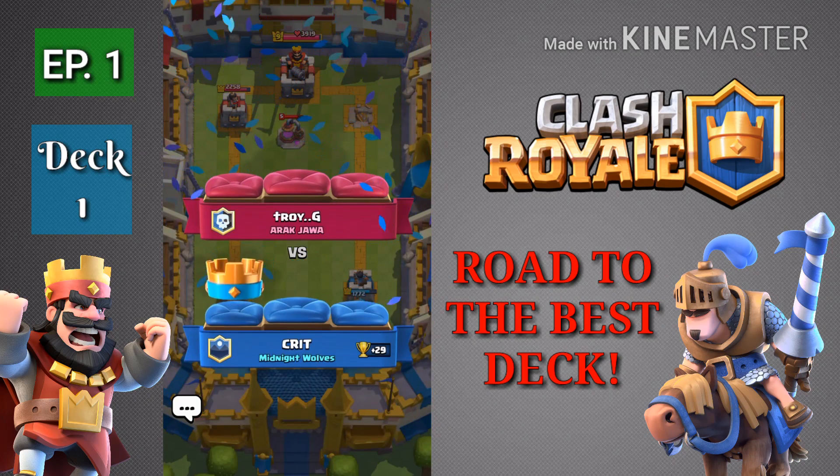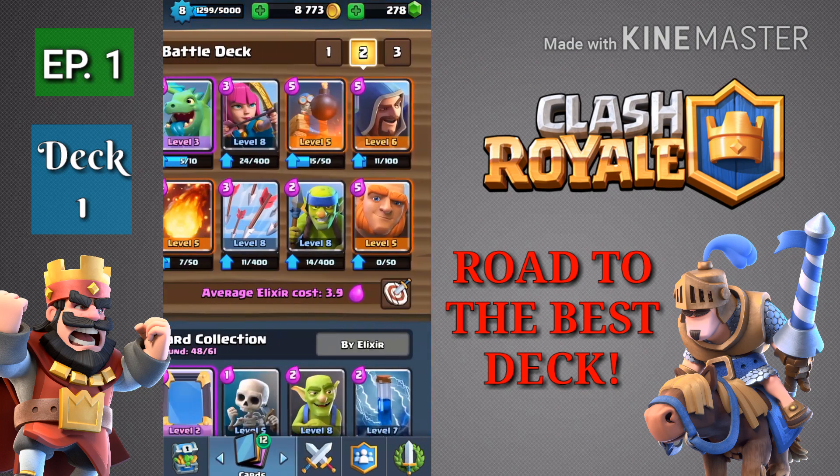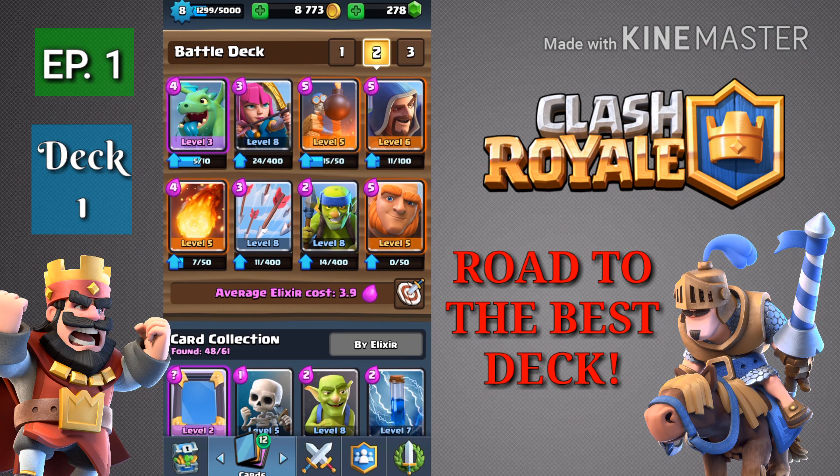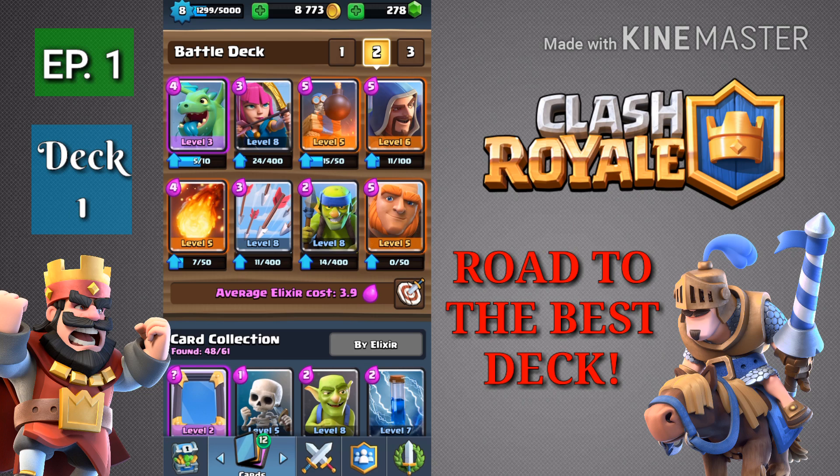What just happened? That was insane guys — that was our first win, that was dope! So guys, here's how this series is gonna work: each episode I make a brand new deck and battle once. If I win, I take a screenshot and put it in the 'won with' bracket. If I lose, it goes in the 'lost with' bracket. When we have enough decks, we battle them out to see which one consistently wins. We did win — lost the second one but I'm not gonna count that. Let me take a quick screenshot right there and we're good to go.